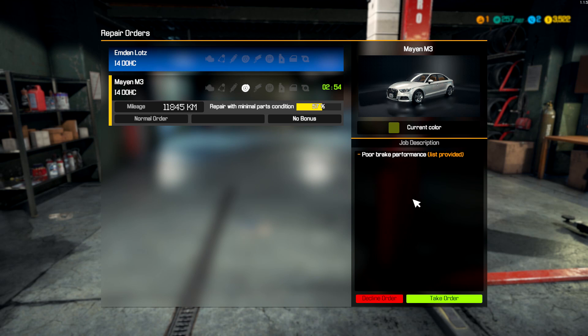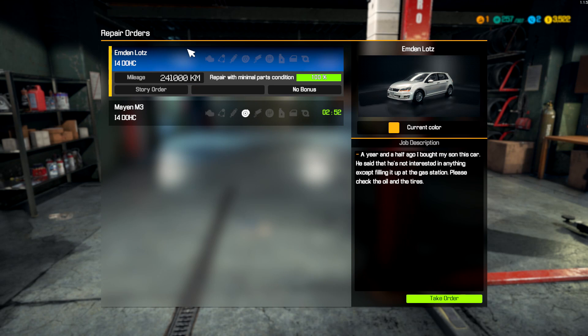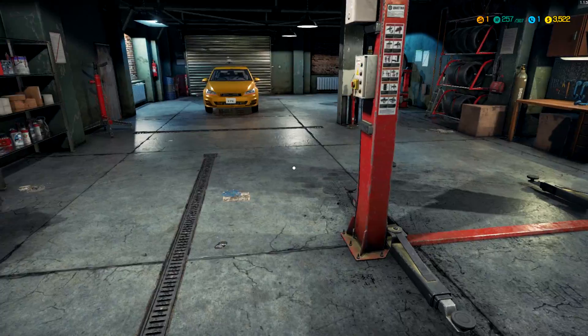Next order — same one, poor brakes again. Give me something better. This customer isn't interested in anything except filling up at the gas station. Please check the oil on the tires. Sure — just because I don't feel like holding you up any longer.